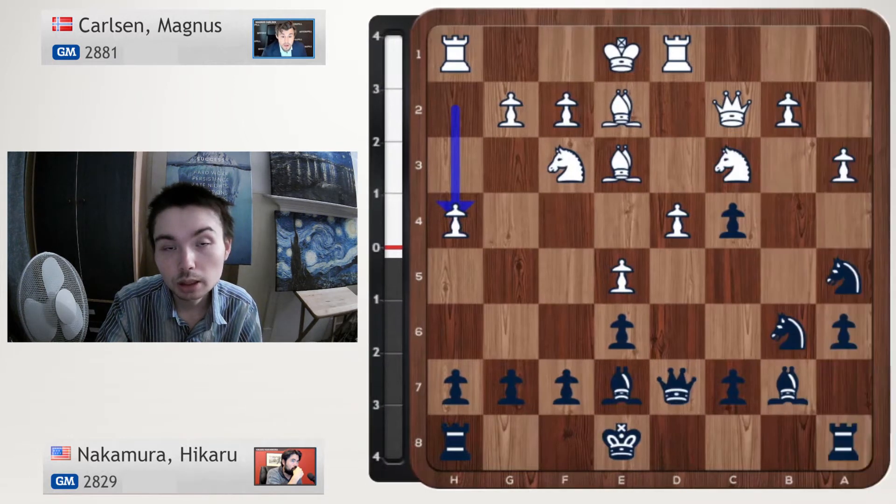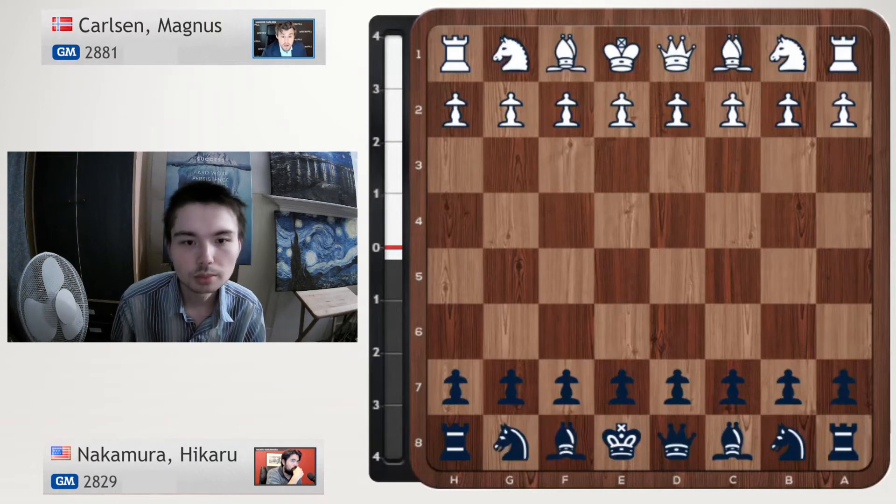In the middlegame we already have a very exciting position. Carlsen has just played h4. Let's take it from the top. Carlsen has white, Nakamura has black. The game began.